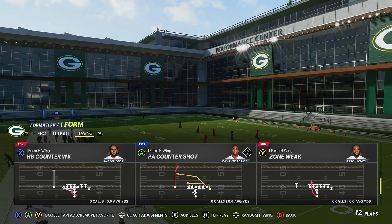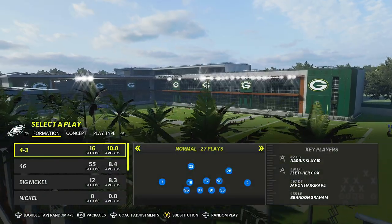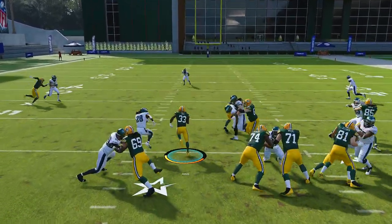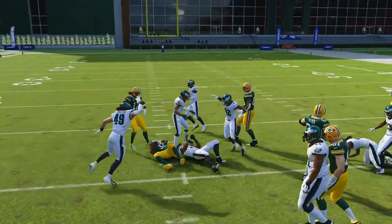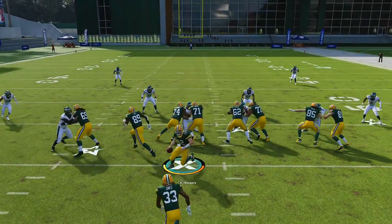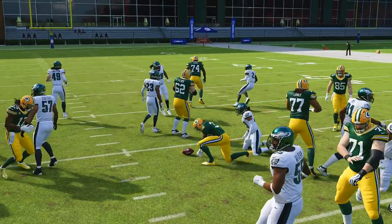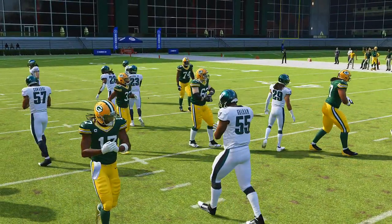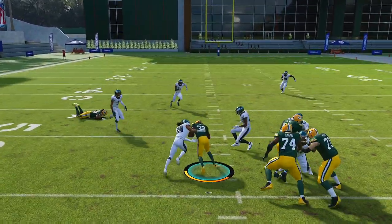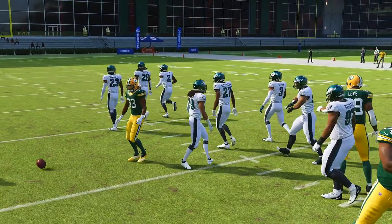We also have iso and zone week. I've shown you the zone week run plays before. This play hasn't been nerfed at all and it's probably the next most powerful play in the formation. Your opponent is never going to know what you're running. The lanes open up, the user is going to have to user-rush to stop it, and it's very hard for them to prevent you from gaining yards.